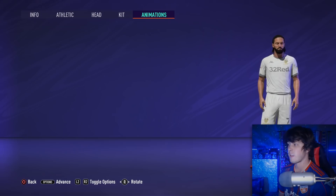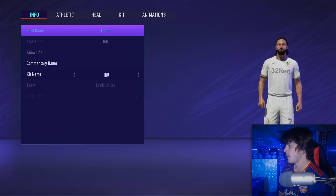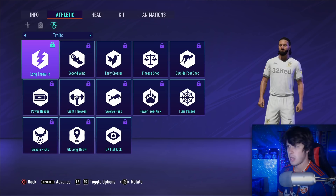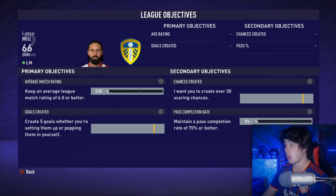You can still edit your face, kit, and boots — all that can be changed — but as for positions, it is what it is. I don't think there are any new traits either — these all look the same as well. The objectives screen — ever since I can remember playing My Player, this objectives screen has been the same with just a different background. The objectives change as your rating gets higher, but overall nothing new has changed here whatsoever. You don't really get any rewards for completing them.